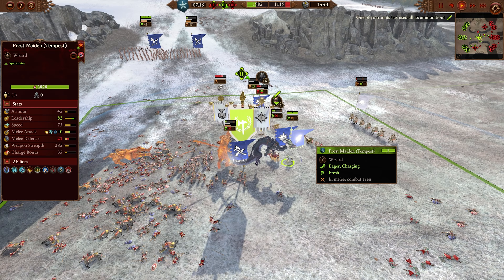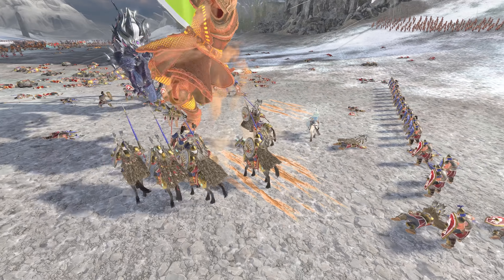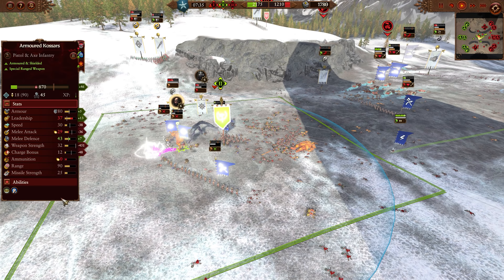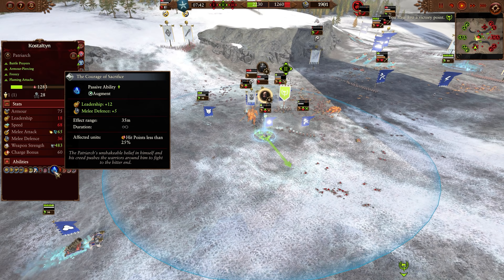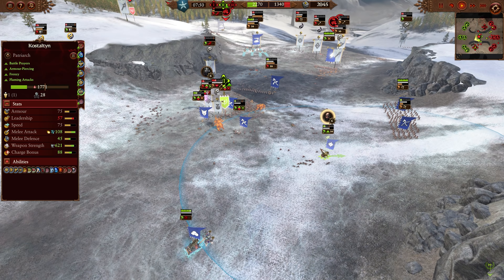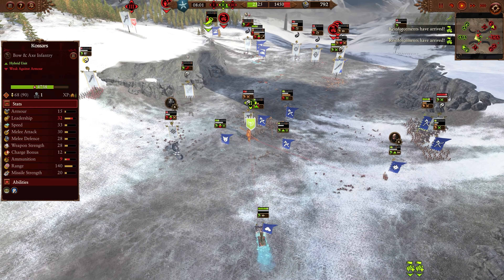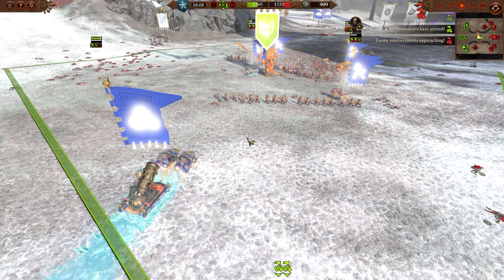I've brought in a Frostmaiden on a horse. I've been experimenting with Kislev — letting the Winds of Magic build for a while, then bringing your caster on from reserve so they can come in relatively cheap and fast and just drop a couple of big spells right away. That might actually be viable with some other factions too. Kosteltine is getting quite low at this point, but he does have survivability buffs: below 25% HP he gets an extra 5 melee defense, 12 leadership, and 0.4% healing per second.